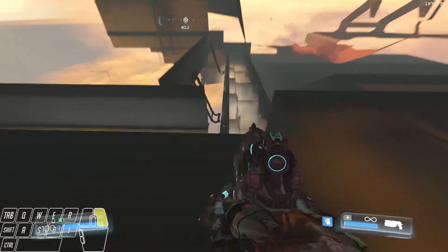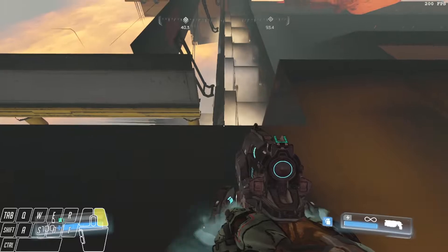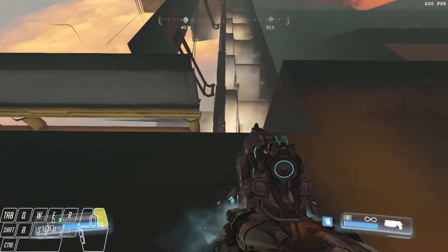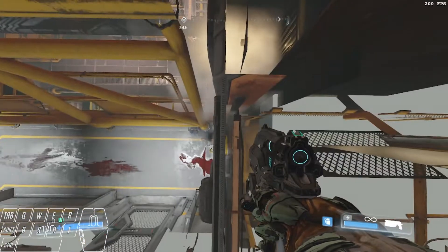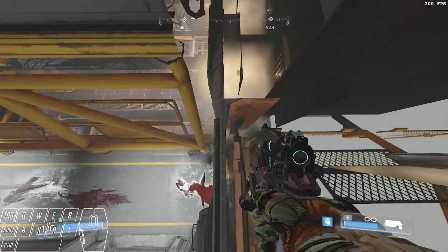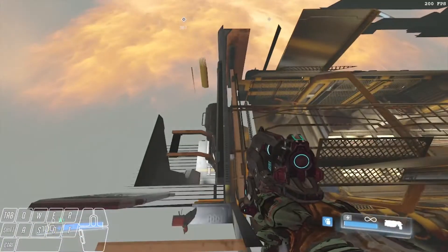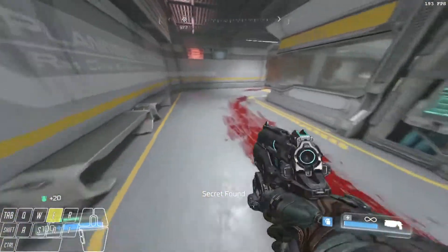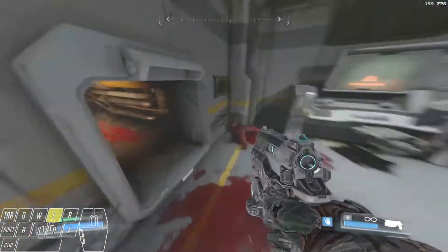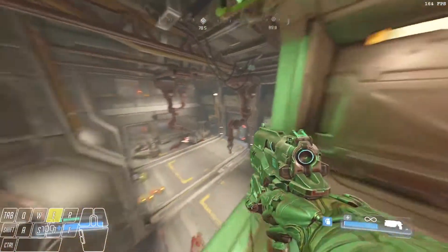You're going to line up right along where these fans are spinning. Line up right even with this line right here. Hold forward and walk, and very slowly walk off the edge. If you land in the right spot, you'll land right on this doorway. From here, I find it easier to just hold backwards to get back inbounds here. Hit this secret trigger at this doorway — don't forget that. And then you're going to go through this vent area to hit the last secret right here. Once you get that secret, reload checkpoint.